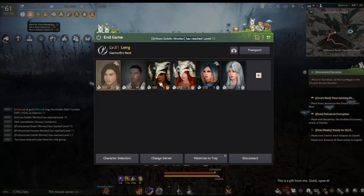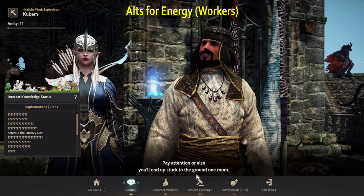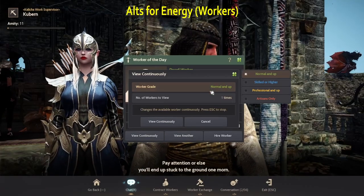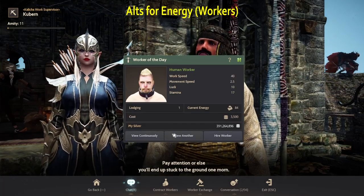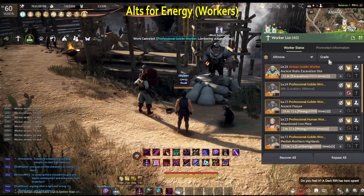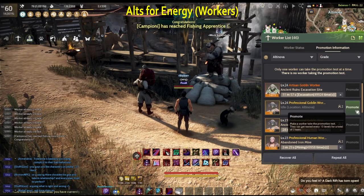Straight into my first tip is making alts. You can use them for their energy. For energy, you want to use them on hiring workers. You want to keep on upgrading them until you have a full worker empire of professional workers. That is because professional workers can be upgraded into artisan, which is the highest rarity.